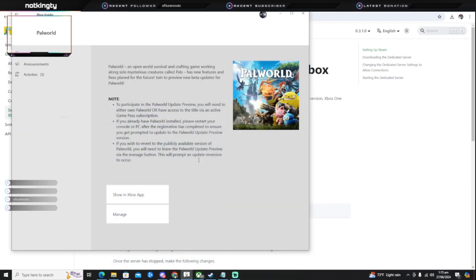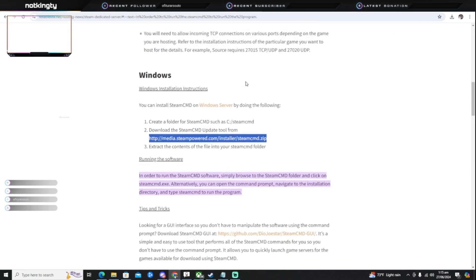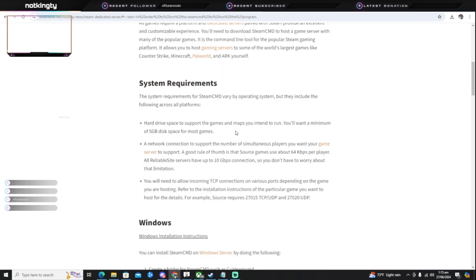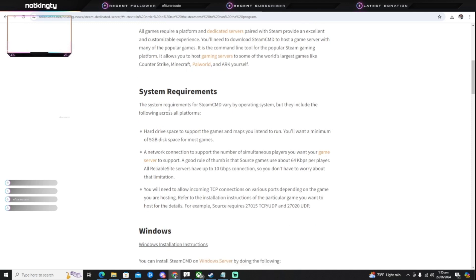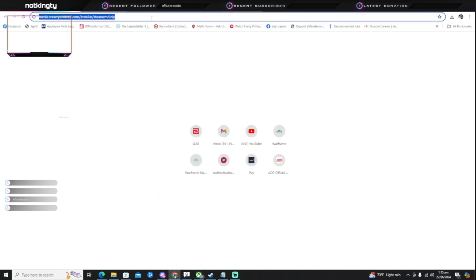Once you do that, you'll also need to download SteamCMD. You can just look up SteamCMD, or copy the link I'll put in the description — it'll take you to SteamCMD. You go here, click it, and it'll automatically download for you, so you don't have to do much at all.